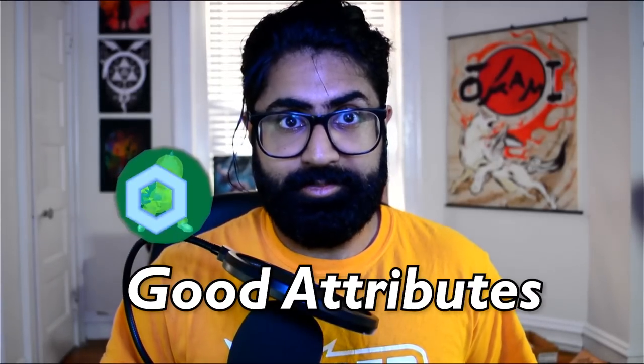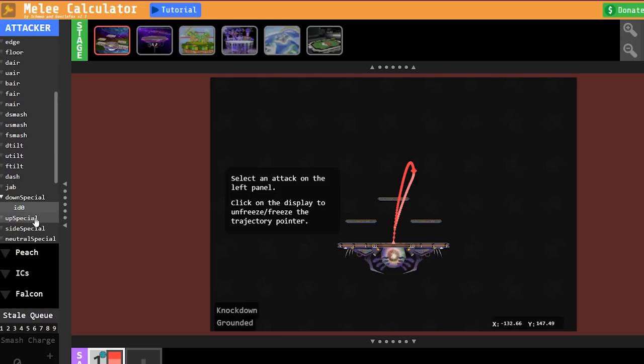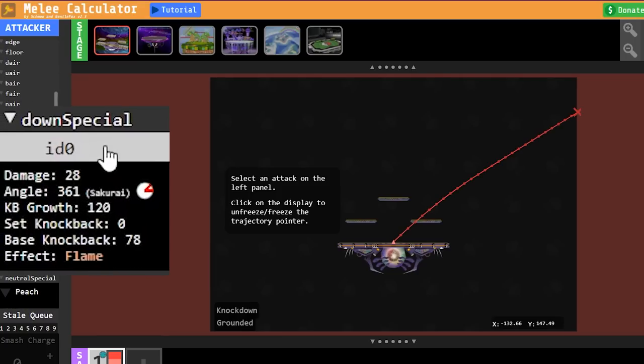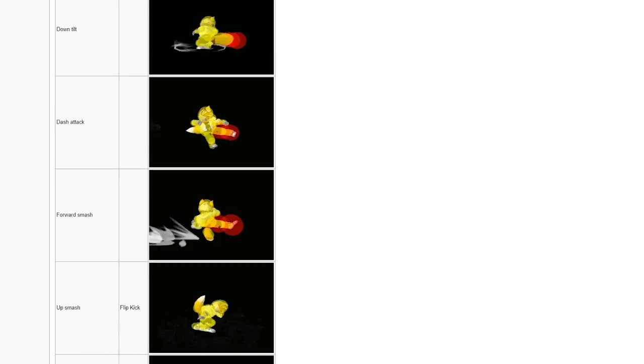So what makes a move too good? Good hitboxes, frame data, and attributes of course. This is the nerdiest part of this video so I'll make it quick. Good data is really important. Removing all the nuance: fast moves are good, big moves are good, high damage moves are good. 90-degree knockback angles, angles that set up for combos, they're really good. Angles that set up for edge guards — it just kind of goes on like that.